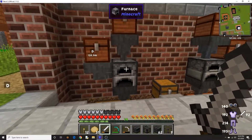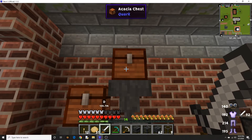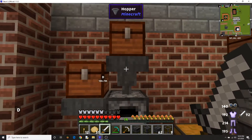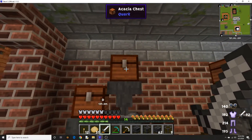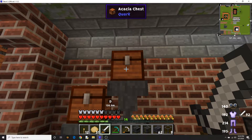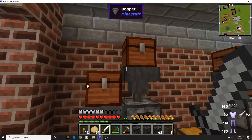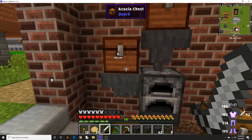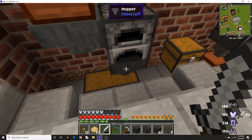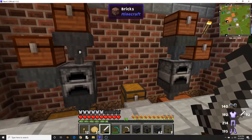The first thing that I put in my workshop is an automatic furnace. For those of you who don't know what an automatic furnace is, it takes a chest, a hopper, a furnace, a hopper, and then another chest. The chest on top holds the ore or material that you want to be smithed, and the chest on the side holds the fuel. So say you had iron ore - you put iron ore in here, it would feed the furnace. You put coal in here, which would feed the furnace. It would smelt it, and it would come out in ingots into the chest. Pretty simple, pretty straightforward. This is a pretty easy build.